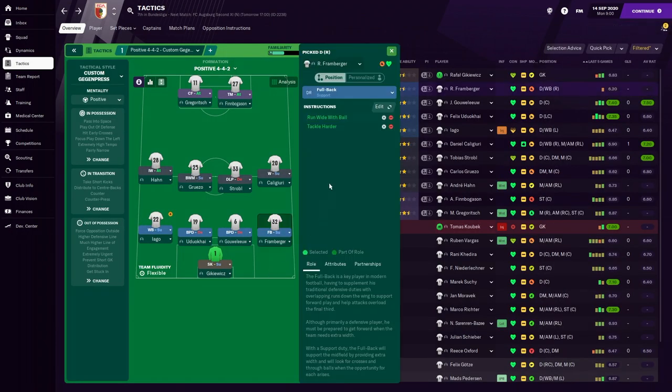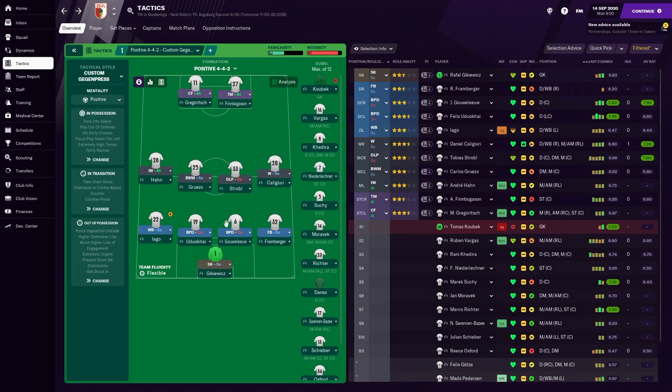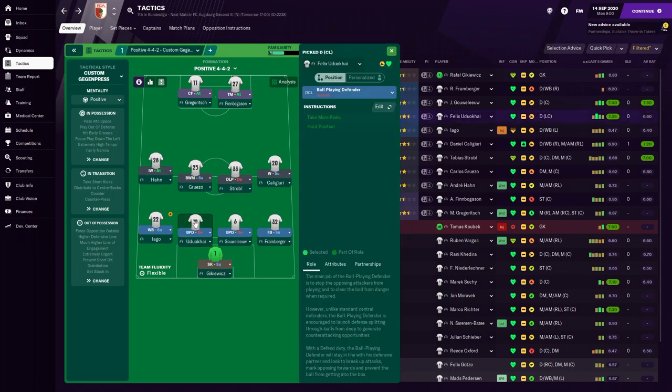At right back we have Framburger with instructions to run wide with ball and tackle harder. He has decent crossing, pretty good tackling, good work rate, and good acceleration and pace — so we'll just have him run wide with the ball.